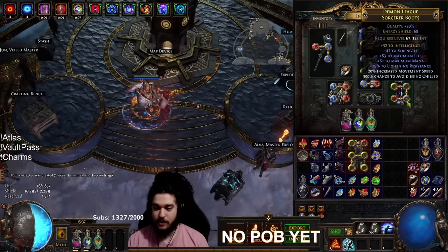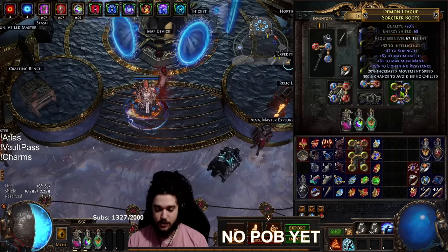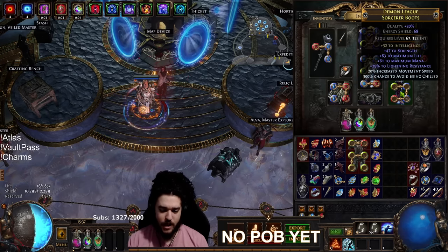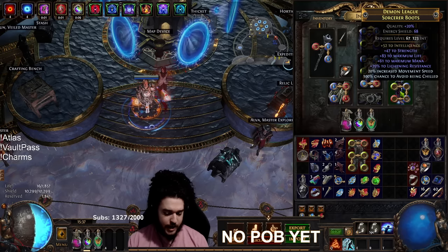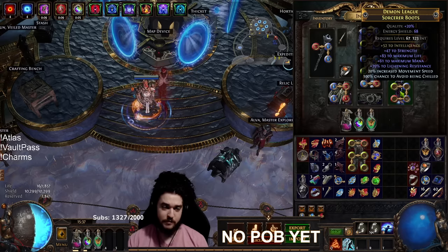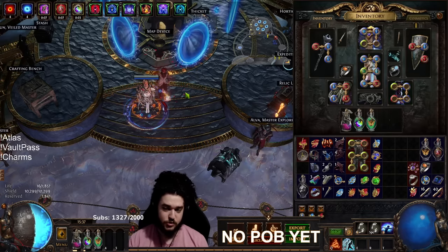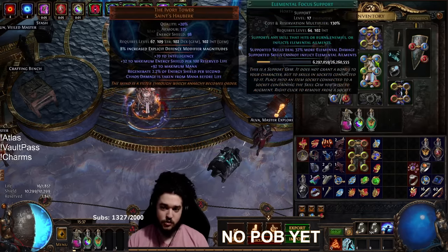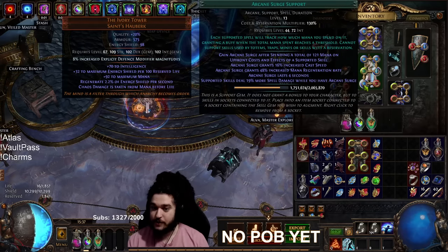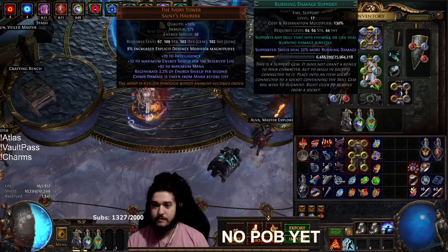One big thing to note: I don't have anything crafted on my boots, I don't have any flares on yet, and I don't have any source of fire exposure. So we definitely want to incorporate a source of fire exposure. My gems are currently Controlled Destruction, Elemental Focus, Arcane Devotion, Righteous Fire, Swift Affliction, Arcane Surge, and Burning Damage.